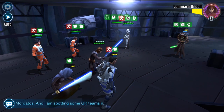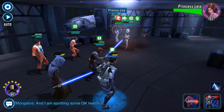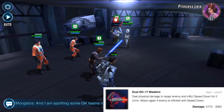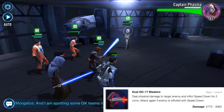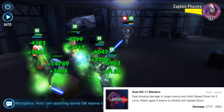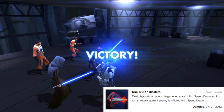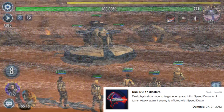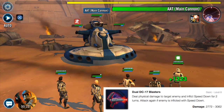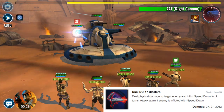Now let's paint a broader picture by looking at the kit. His most frequent ability is the Dual DC-17 Blasters: it deals physical damage to a target enemy and inflicts speed down for 2 turns. If the enemy is already inflicted with speed down, Fives can attack again — doing usually 2,077 to 3,062 damage. It used to attack again after applying speed down immediately, but now he can only attack twice if the enemy had speed down beforehand.